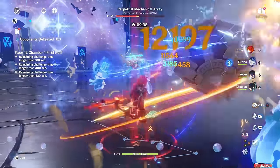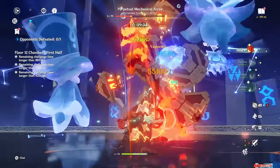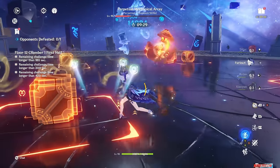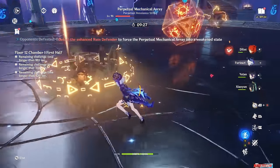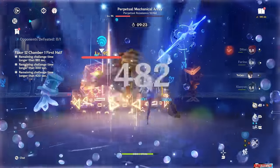Her passives buff plunge damage by a pretty significant amount, giving a flat damage bonus based on her attack, as well as a small crit rate buff — which is another reason why the new playstyles with her work so well. Her exploration passive slightly buffs gliding speed, adding to her overworld support portfolio.